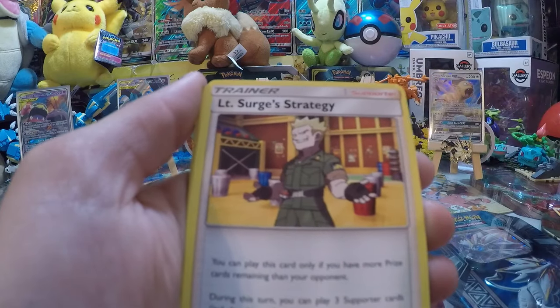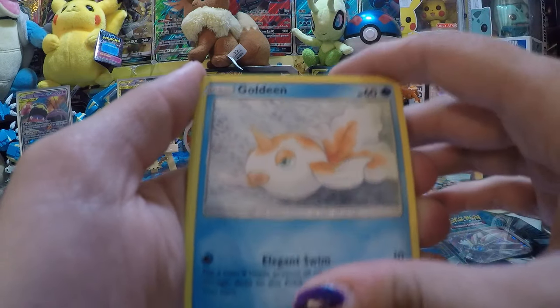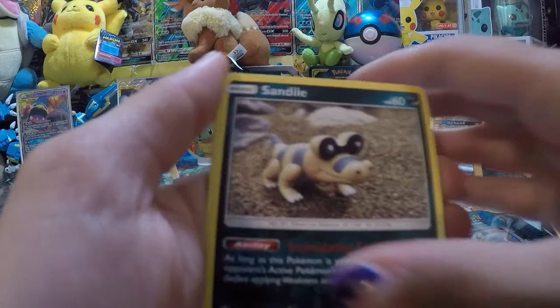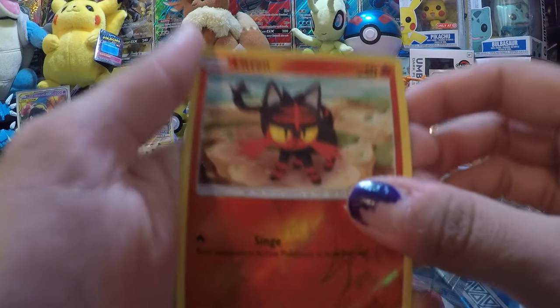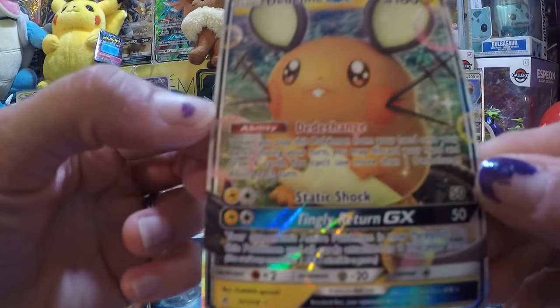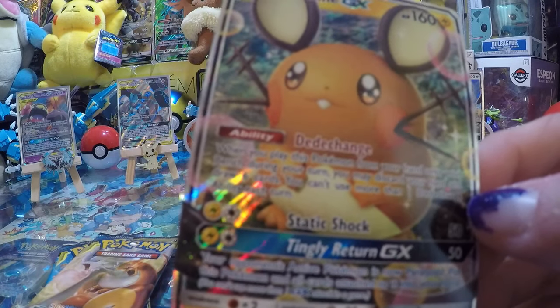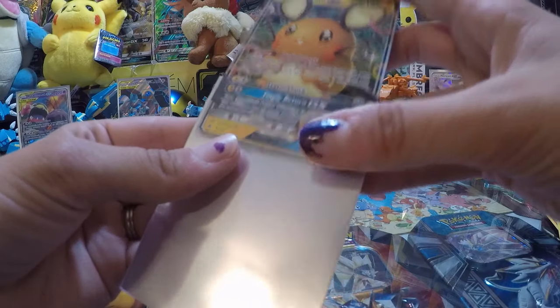First Mate's first pack: Fire Energy, Lieutenant Surge's Strategy, Samson Oak, Porygon 2, Goldeen, Daramaka, Sand Isle, Slandic, Koffing, Reverse Litten the Kitten, and Dedenne GX. Cute — nice pull. I like this card, it's adorable.